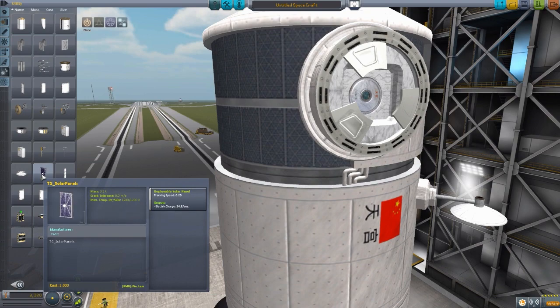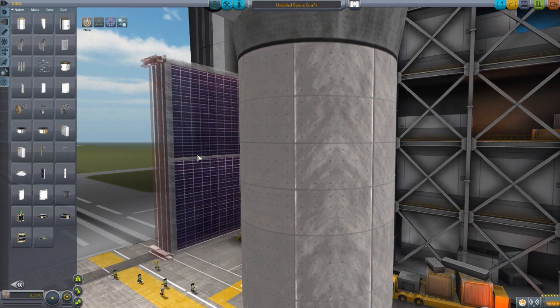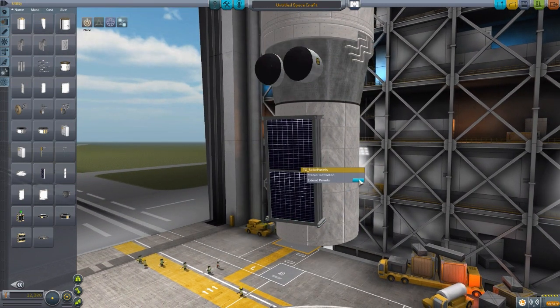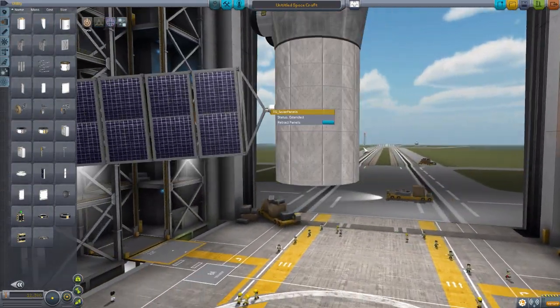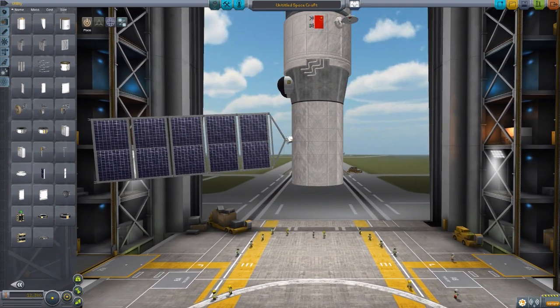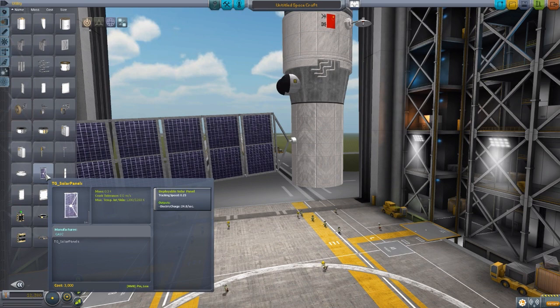The second utility piece is the solar panels, and I quite like these. On the proper space station they're positioned down at this section. When expanded, they're a very nice looking solar panel. I kind of like that they're slightly off-kilter — not perfectly straight out, they angle back a bit. That slight oddity makes me happy; they're not just straight out from the side like typical solar panels.